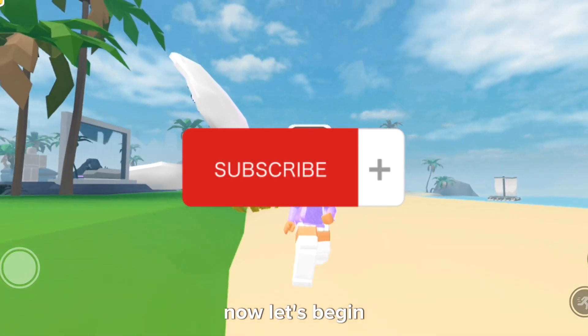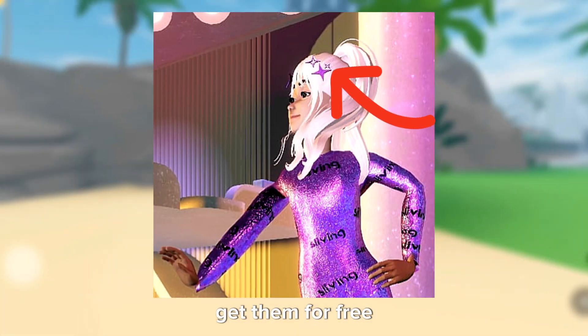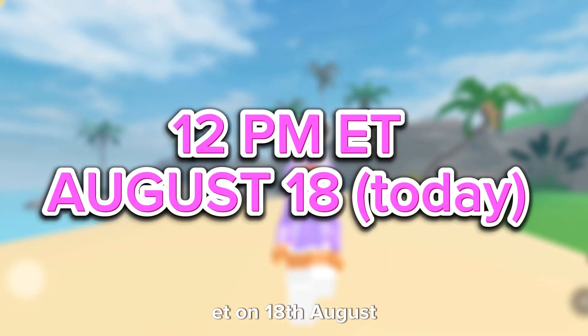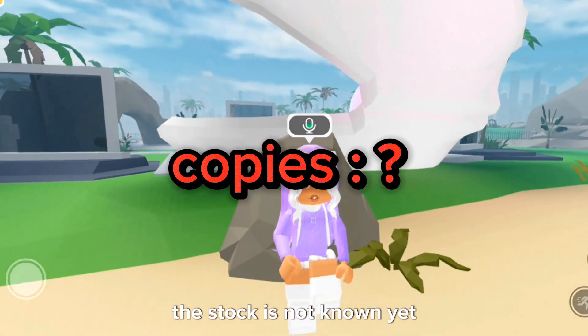Now let's begin. The free item are these lavender hair clips. To get them for free, you must join the game Sliving Land. This item is coming out at 12pm ET on August 18th — that is today. To obtain this item, you will need to upgrade your bag three times.